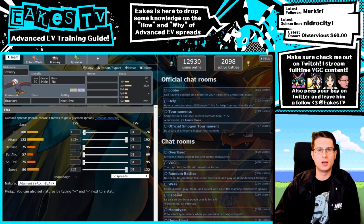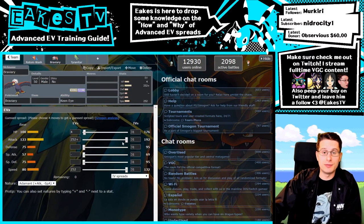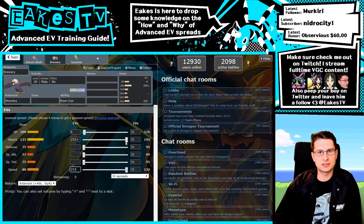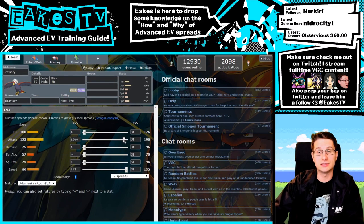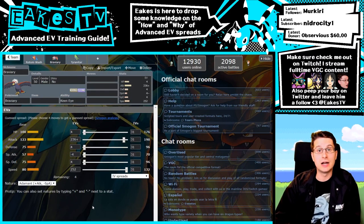One more thing I want to go over: for offensive Pokémon running max attack/max speed, you can actually get one more stat point out of your EV spreads by taking eight EVs out of attack and distributing them as four into defense and four into special defense. Here's Braviary at 252/252 investing in three stats. You can only invest into an odd number of stats to avoid wasting an EV point — if you invest in all six stats, you end up with a wasted point.